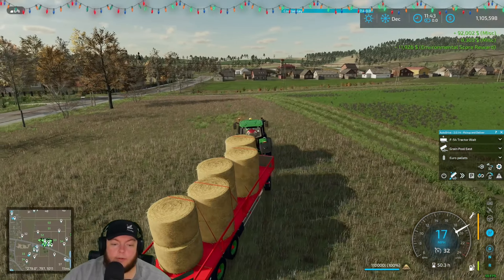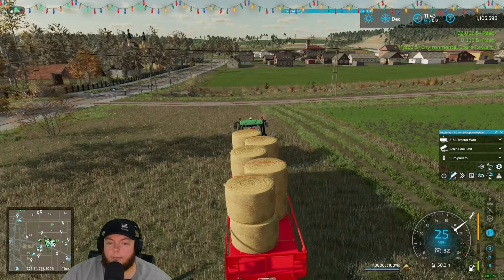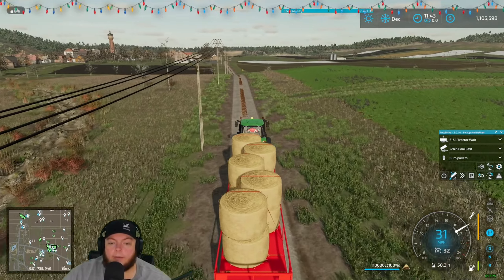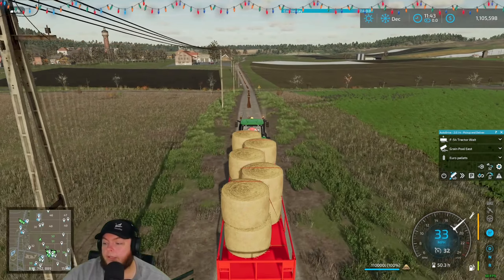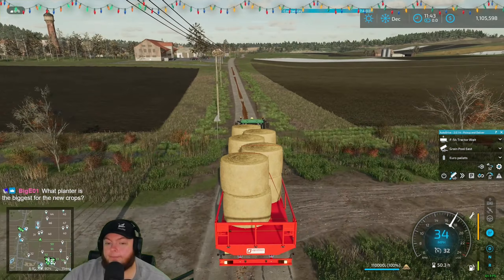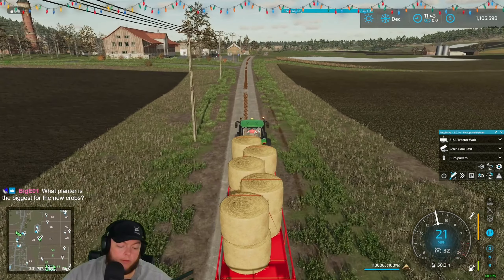There are only a couple trips so it won't be that bad. Mickey just sold 92,000 — let's go! Over a million bucks, chat. What will we spend it on? Spend it on Christmas lights — that's a great idea.